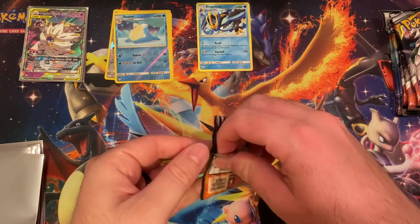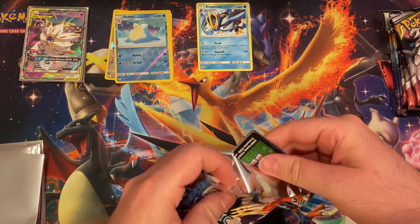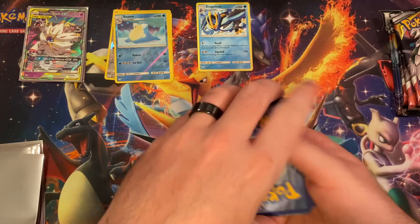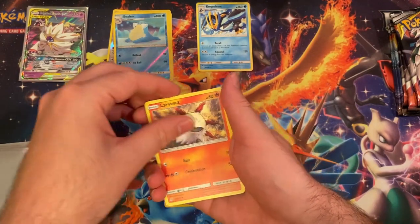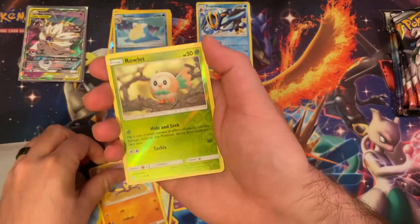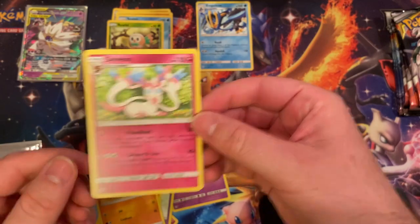Alright, let's get this next pack. Let's hope we keep getting these great pulls because this is not bad at all. Our reverse holo is a Rowlet. And Sylveon. You know what, it's okay - can't all be winners.